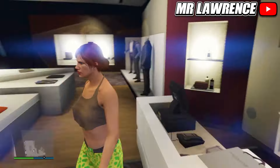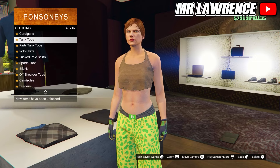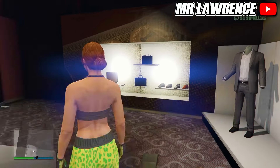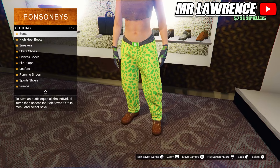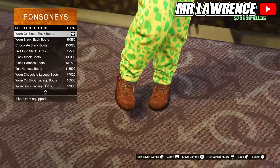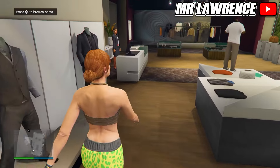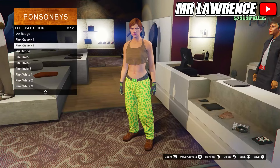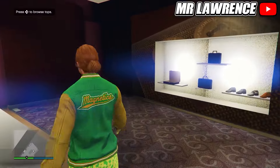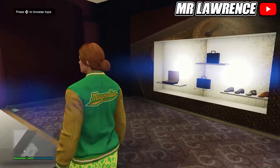Now the pink white outfit. First equip the spotted muscle pants over at the sport pants. Then go to the top section, go to tank tops and purchase the Makathorn short crop number 61. Then go to the shoe section, go to motorcycle boots and equip the worn oxblood slack boots number 20. Now equip the light woodland armored gloves again and save this outfit to your next empty outfit slot. Now we only have to change the top — go to bomber jackets and purchase the yellow magnetics varsity. Save this outfit in slot number 9.